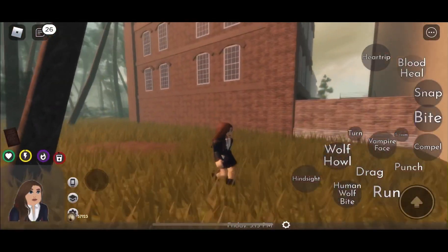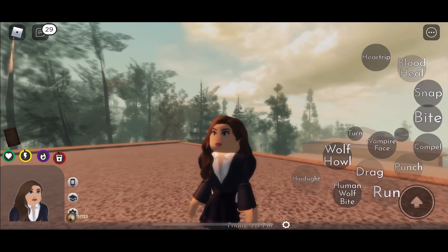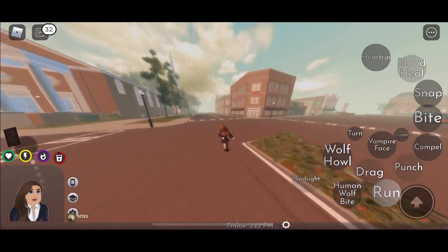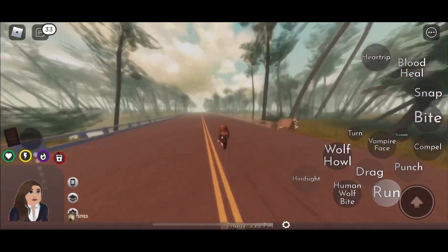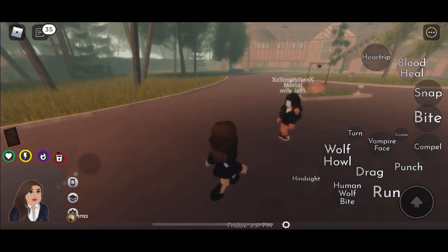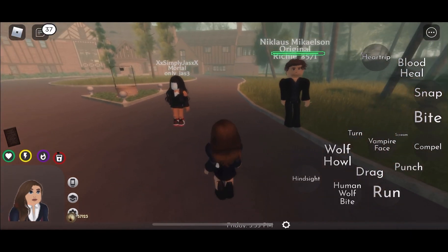Hope also has another outfit which is super cute — it's like a school uniform. The only problem I would say about this outfit is the skirt. Every time I spawn, the skirt is glitched. I don't know if they fixed this bug, but it happens sometimes on Dark Josie too.